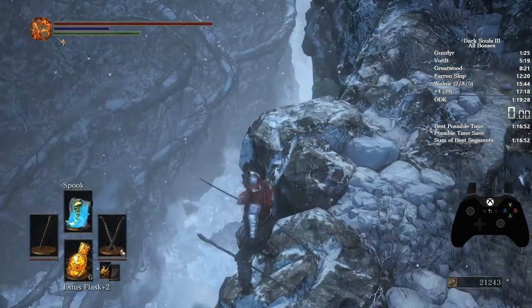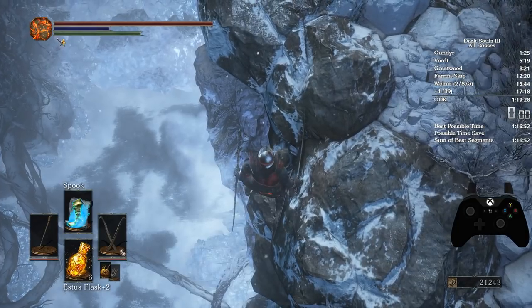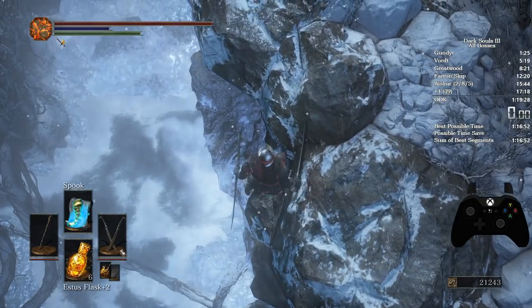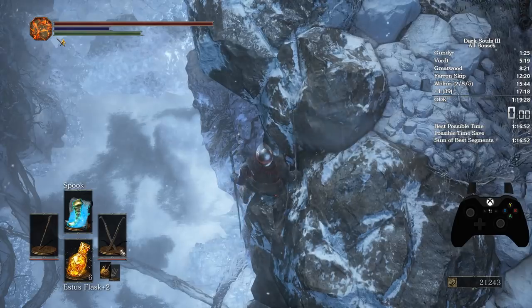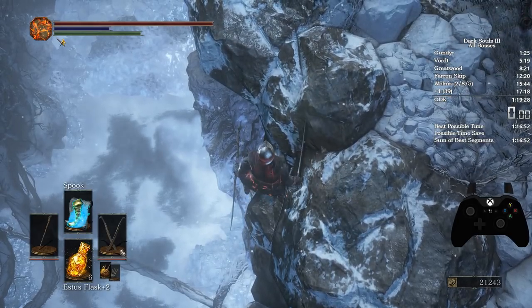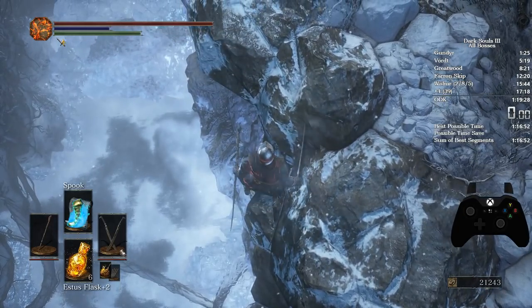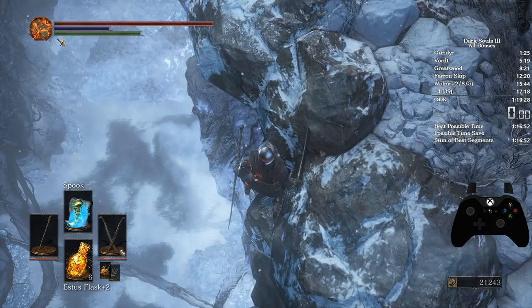Come over to this spot here where the rock's pointed out. You want to come left a little bit so you're in this bit. There are two white splotches where my feet are — a thin one and a fat one just where my right foot is. You want to put your foot where the thin one is, just like that.